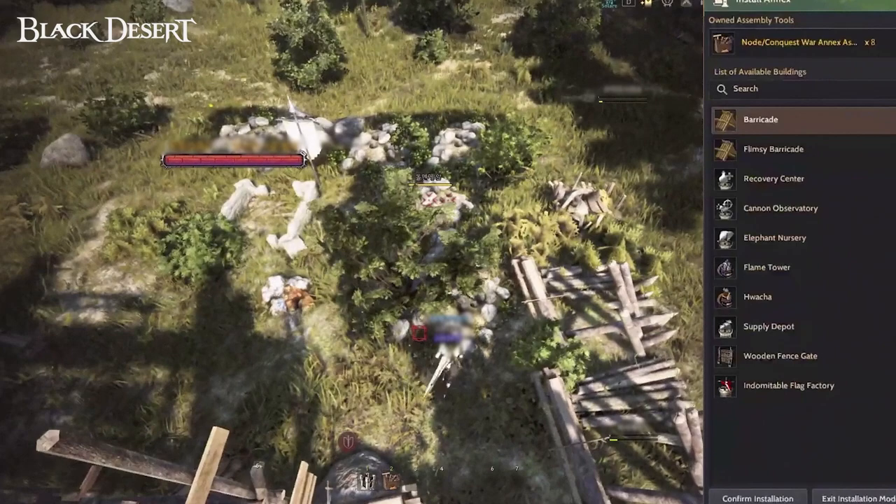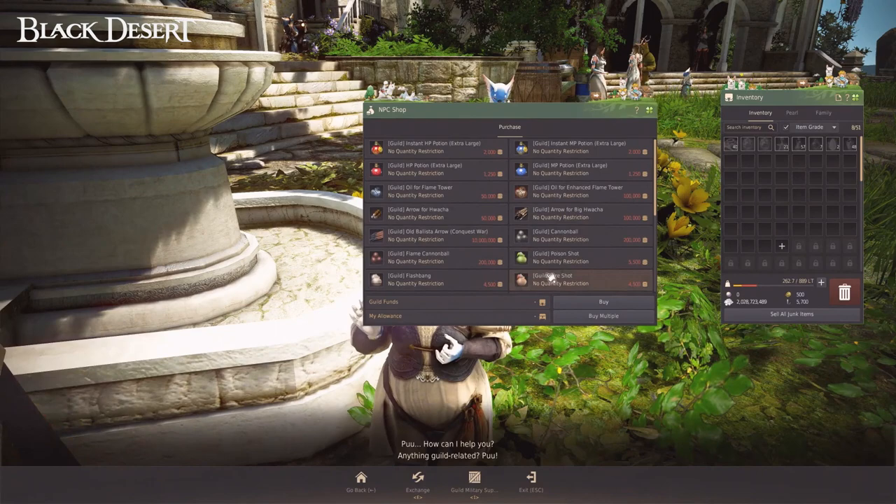Now that you've placed your fort, it's time to build the rest of your structures. You can use the Node/Conquest War Annex Assembly tool to build structures such as a flame tower and recovery centers within your base. You can buy these from any guild military supply managers.